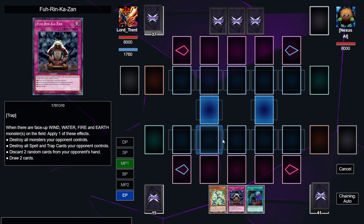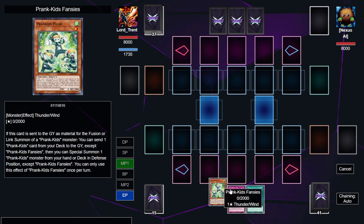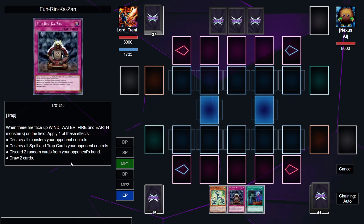Especially within this deck, because you are basically going to be able to fulfill these requirements very easily. All you have to do is control a Wind, Water, Fire, and Earth monster all on the field at the same time — it counts yours and your opponent's cards. Now, this card in any other deck would just be completely unattainable, but in Prank Kids you do this anyways. This is a natural thing that you constantly do, so all you have to do is add this to your typical one-card Prank Kids combo and you basically get to pull this off.